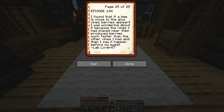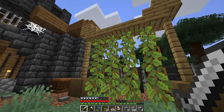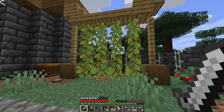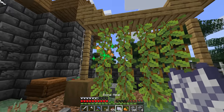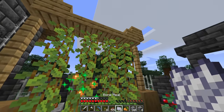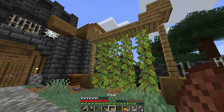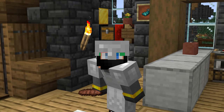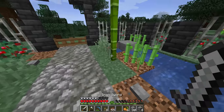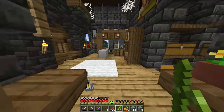Episode 144's comment of the day is about glow berry vines. A viewer noted that when a bee flew by their glow berry vine it pollinated it and the glow berry grew. Now that we have bone meal from the skeleton farm we can grow glow berries manually, but they don't seem to grow automatically at all — it seems bugged. Maybe bees are the secret, or maybe I need to make more space. I need to figure out glow berries before actually setting up a farm for them.